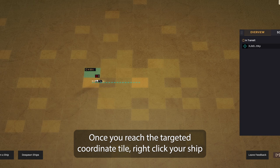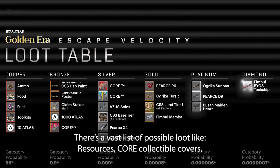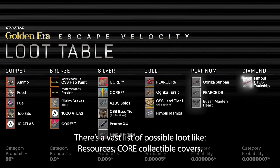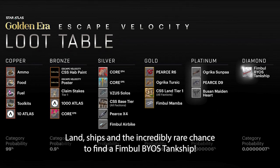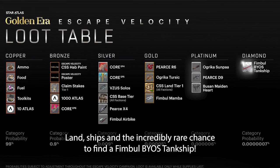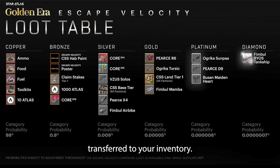Once you reach the targeted coordinate tile, right-click your ship again and select the scan option to scan the area for loot. There's a vast list of possible loot, like resources, core collectibles, land, ships, and the incredibly rare chance to find a Thimble BYOS tank ship.